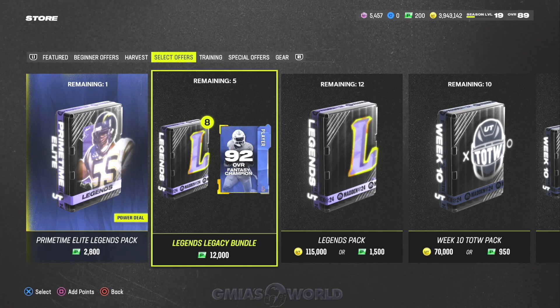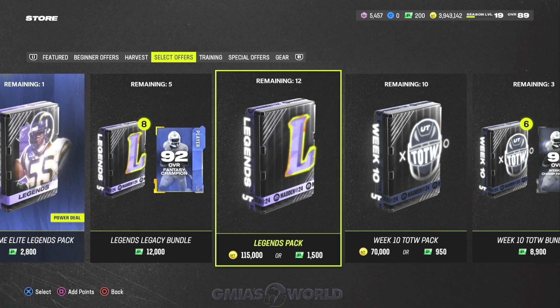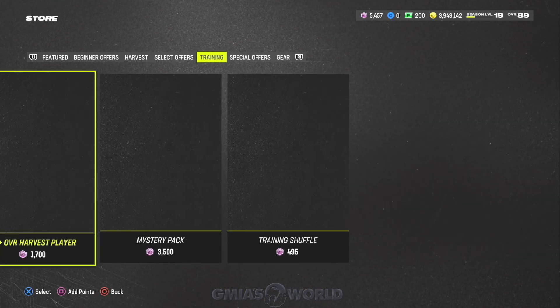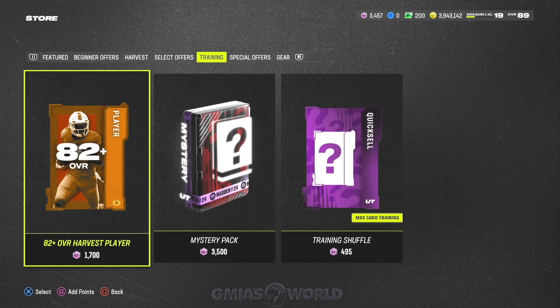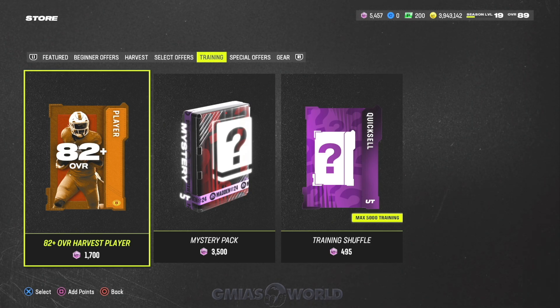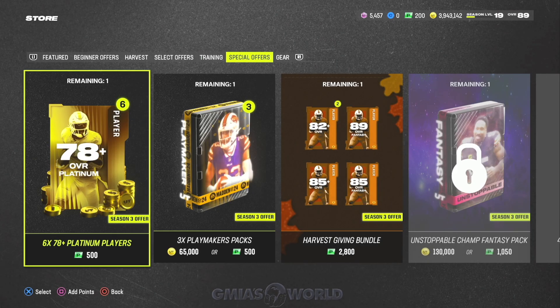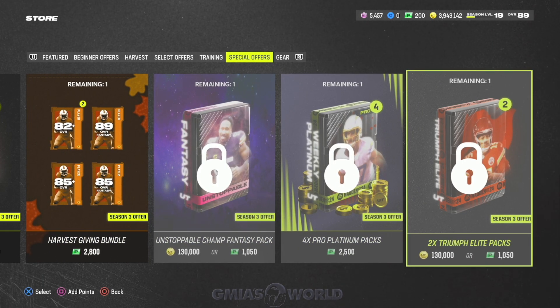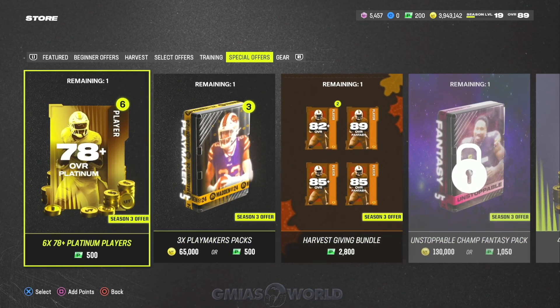If you don't want to spend money and you've been grinding the game, you'll need to invest the coins you make into packs and get lucky — that's really the only way. The packs this year have been really bad, which is why EA removed the field pass opportunity to just get a free 91 or 92 legend, since they were giving away too much.